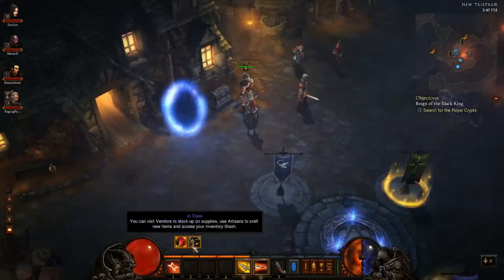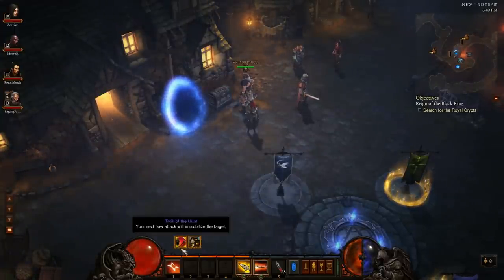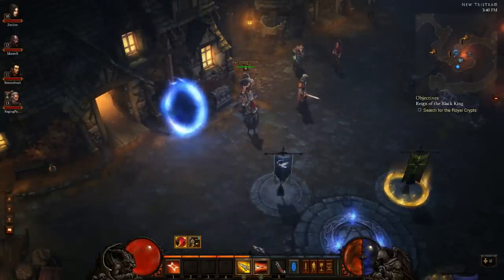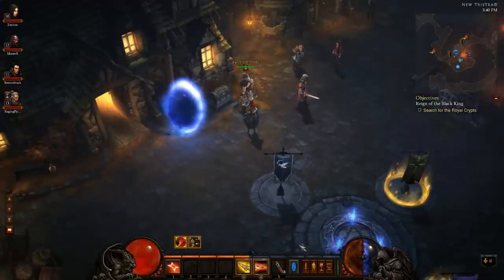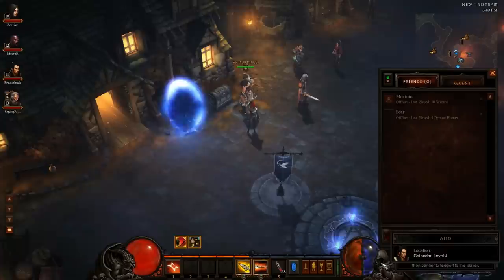Just below all of that is your experience bar, so you can see when you're going to get your next level. Above that are your buffs — I have two buffs at the moment — and to the right is the list of debuffs.